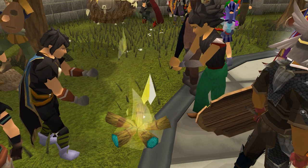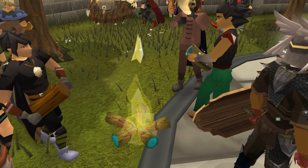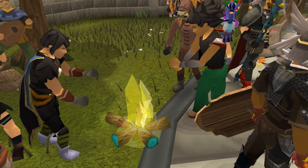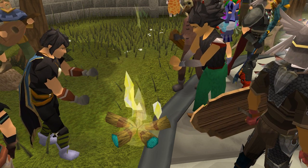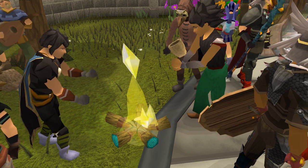It's roughly estimated that you'll get about 400k summoning experience worth of charms over 99 firemaking if you use magic logs. The spirits are based on how many logs you burn rather than the experience they give, so with lower logs you'll get more spirits. That 400k estimate is based on 99 Summoning, so if you're not 99 it'll be a bit less — but still a nice bonus.